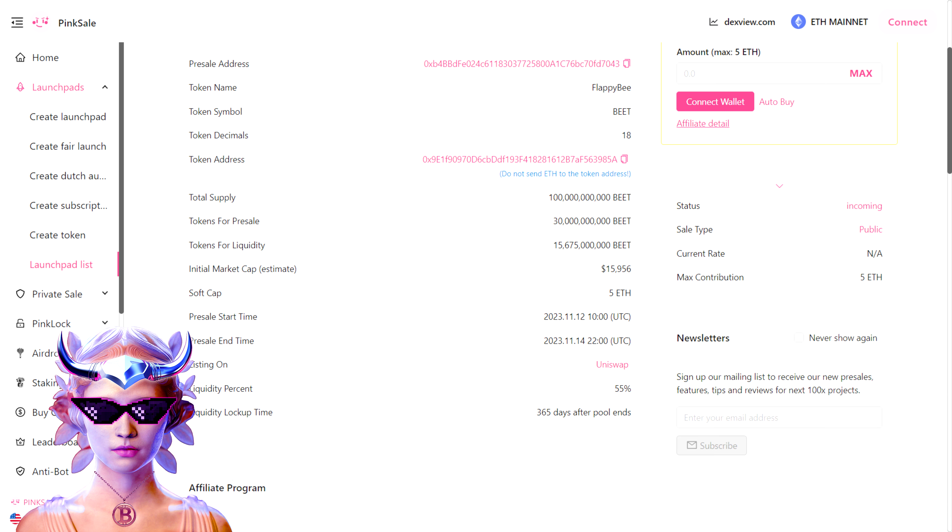The pre-sale on Pink Sale is happening between November 12th and 14th, and is a key event for all early adopters. After this pre-sale, you can expect listings on prominent exchanges like Uniswap.